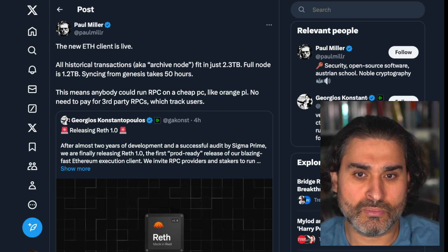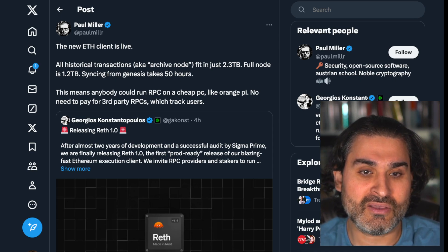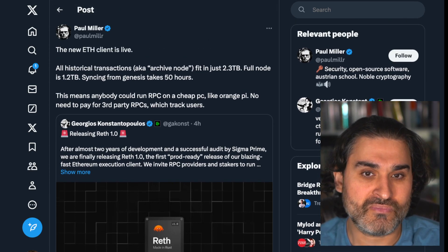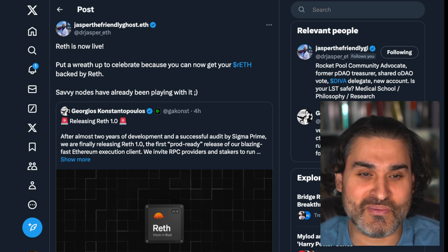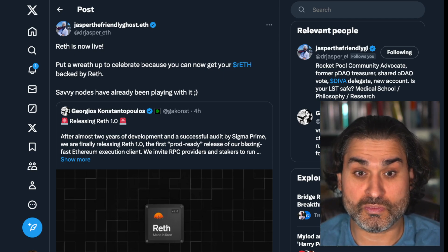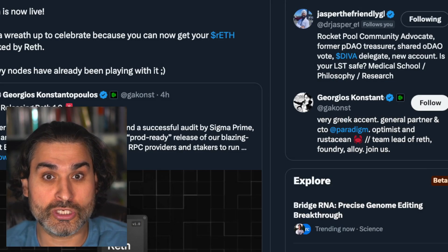Paul shared that all historical transactions (archive node) fit in just 2.3 terabytes of data, and a full node is 1.2 terabytes. Syncing from Genesis takes around 50 hours, meaning anyone can run an RPC on a cheap PC like an Orange Pi without needing to pay for third-party RPCs that track users. Jasper joked 'RETH is now live — put a wreath up to celebrate, because you can now get your rETH backed by RETH.' Savvy node operators like Aramara have already been running it, and you can now switch your execution client to Reth in the Smart Node.